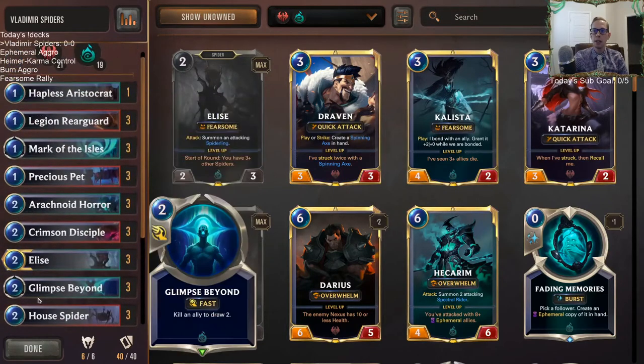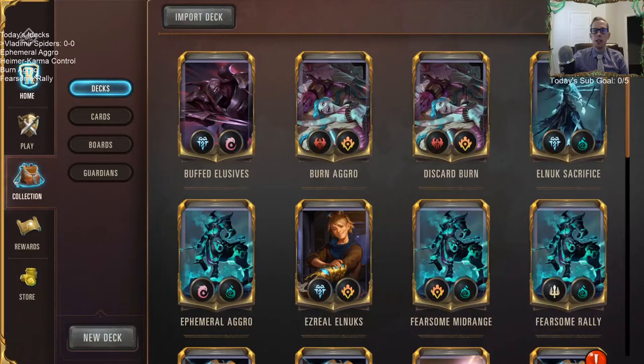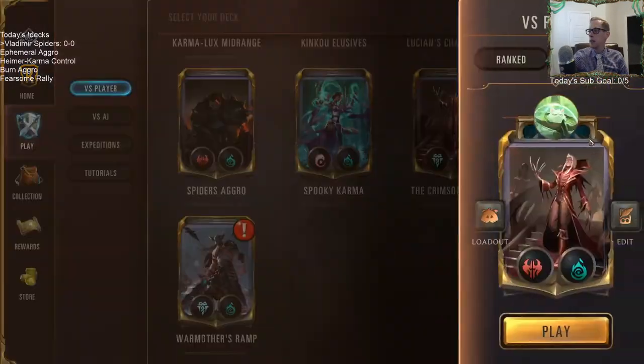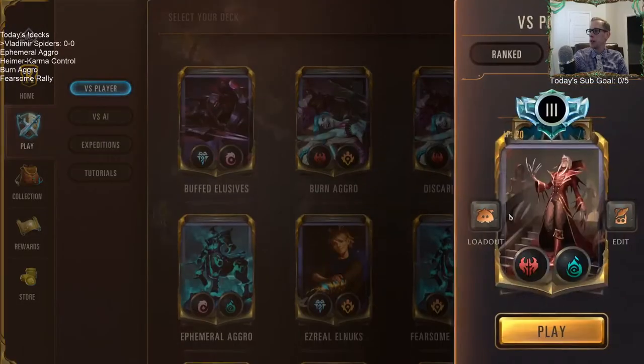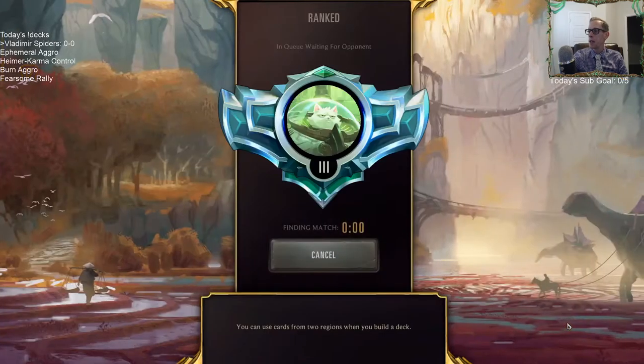We're gonna go play seven matches over in ranked. We're doing five different decks today, starting with Vladimir Spiders, and we are at Platinum Three with 20 out of 100. So we're that close to leveling up to Platinum Two — we'll kind of see where we end today.